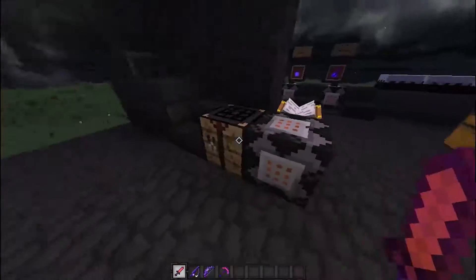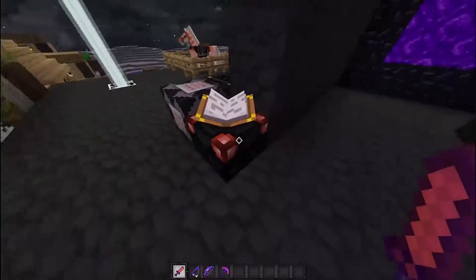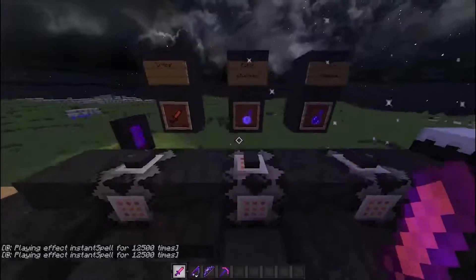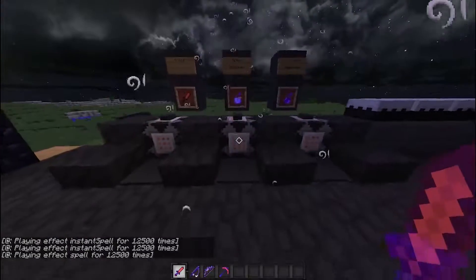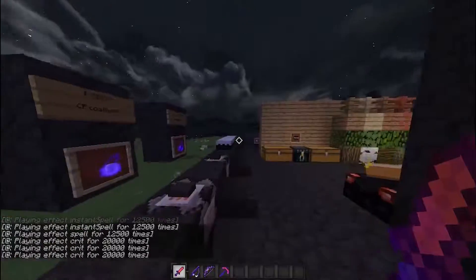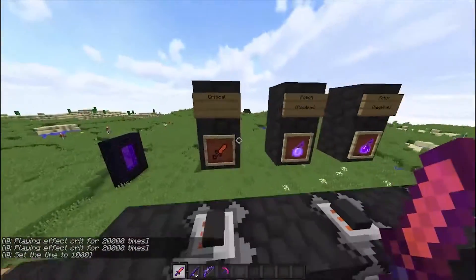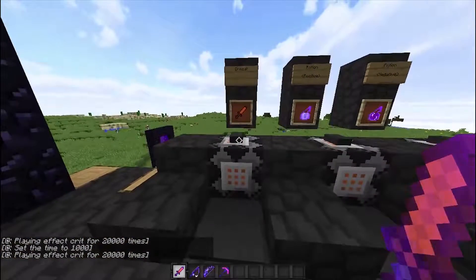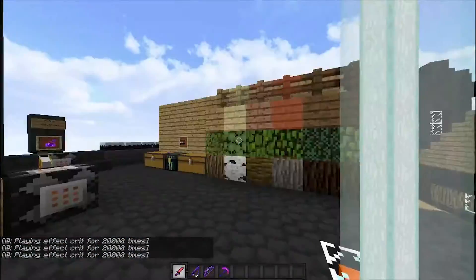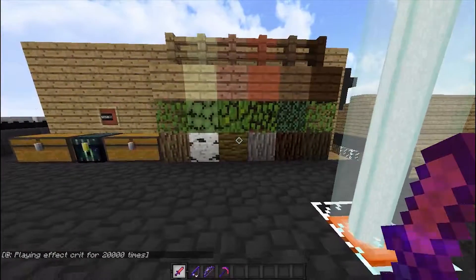We have the command block, the crafting table, and the enchantment table. We have the negative particles, the positive particles, and then we have the criticals — though you can barely see them, so I'll go back into day. There you go. Also we have the horse armor.